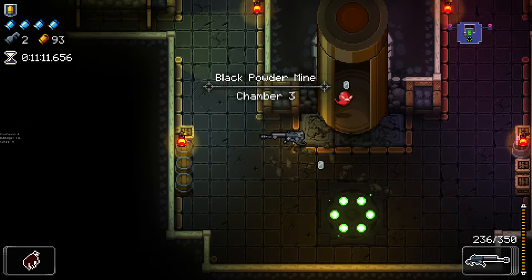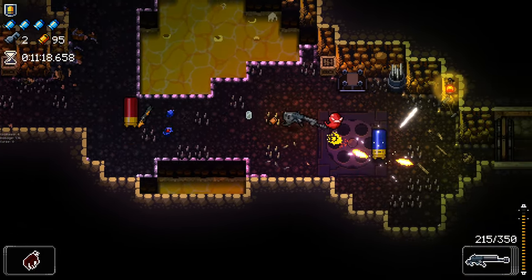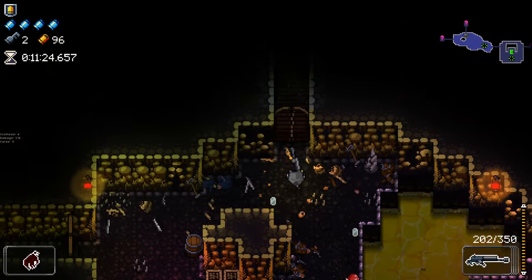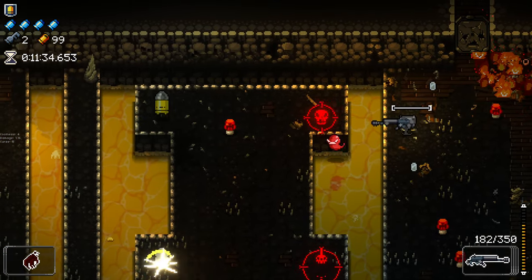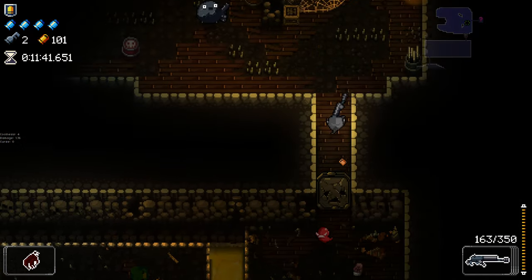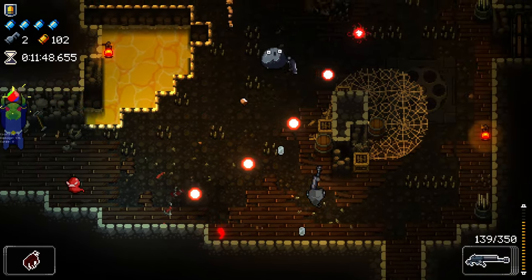We did a Lovecraft-themed campaign that ended really quickly because everyone got tired of it. It wasn't in the Call of Cthulhu system — he wanted to do Lovecraft but in the Avatar: The Last Airbender universe. I'd never watched Avatar but it sounded fun and the other players were keen. It was more focused on The King in Yellow, and I only realized afterwards that the GM had copied a lot of stuff verbatim from The King in Yellow.